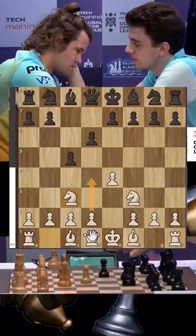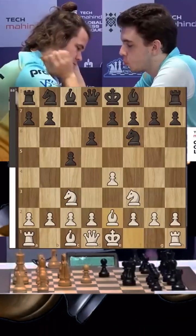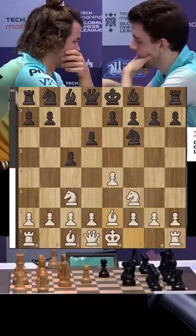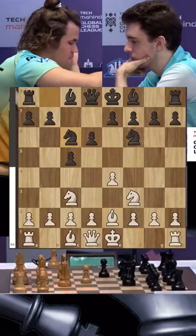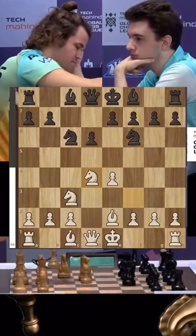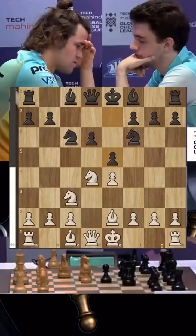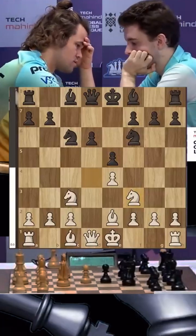Magnus doesn't go for the open Sicilian just yet. Knight f6 and an even more interesting choice: bishop e2. He wants to take Duda out of his preparation. The knight comes out to c6, and now Magnus plays d4. There are a lot of transpositions in the Sicilian and Magnus has avoided some of Duda's options — the Neidorf being one of them.